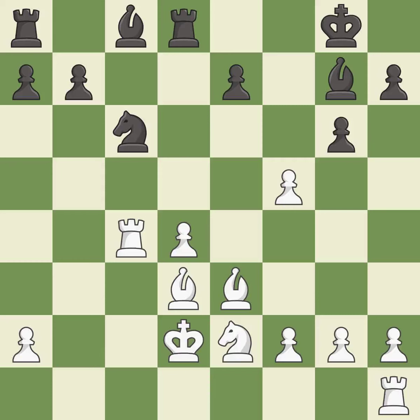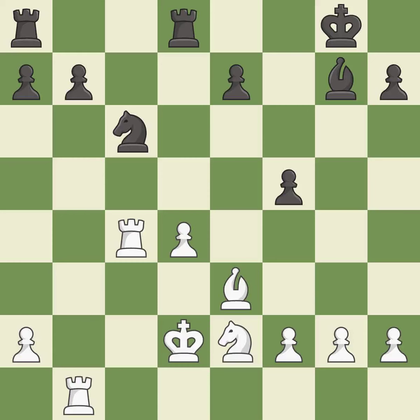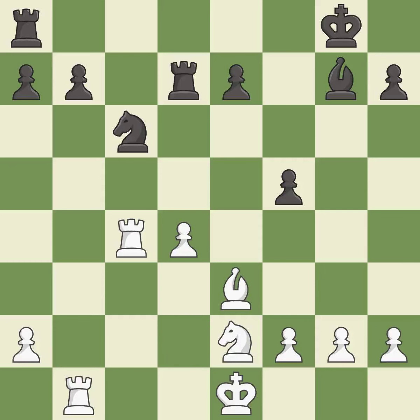After all captures, this is an equal trade. This is an equal trade. Takes back. This develops a rook off its starting square, getting it into the action. This defends the attacked pawn — right on target. The rooks are coordinated and powerfully doubled on the file.